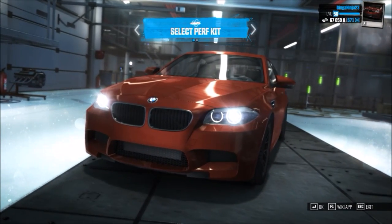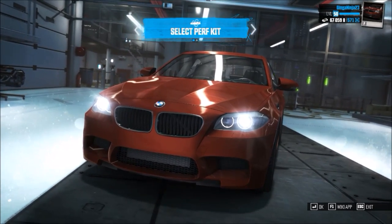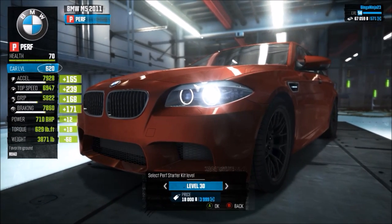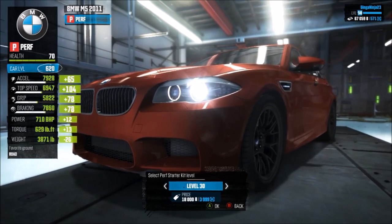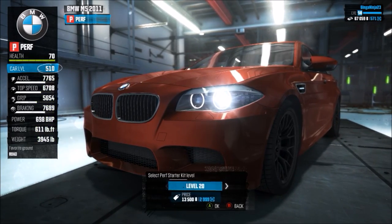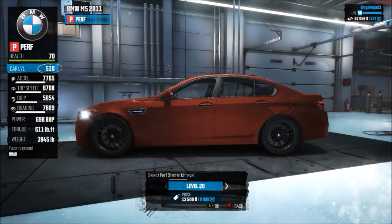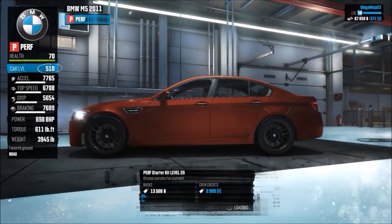Hey dudes, welcome to another episode of car customization. Today we have a BMW M5 — don't know what year it is, don't really care. Let's jump right in. It already has some pretty sick black tires. I just realized I could buy a level 40 kit right away to start off with a better car. I have enough money — I'm just going to do it. That's nice to know, I didn't realize that was a thing.